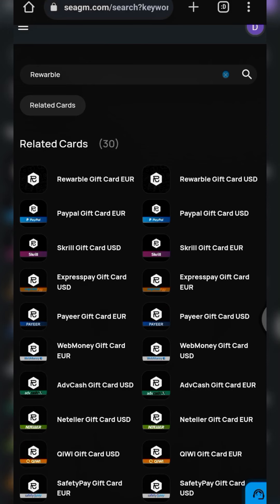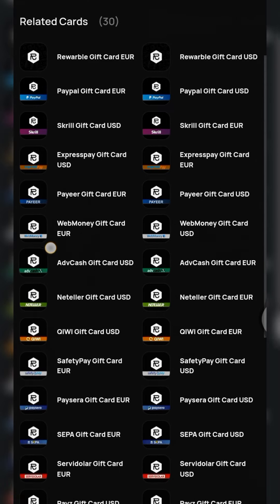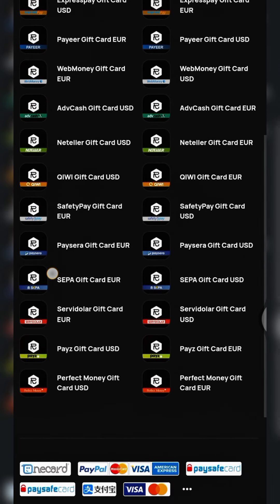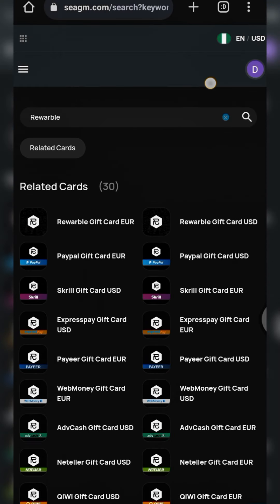You can now easily buy gift cards for any platform. As shown right here, we have the paper gift card in euro. We have two currencies: euro and USD. As you can see, Advanced Cash, WebMoney, Kiwi, SEPA gift card, Paysafecash, and a lot more.